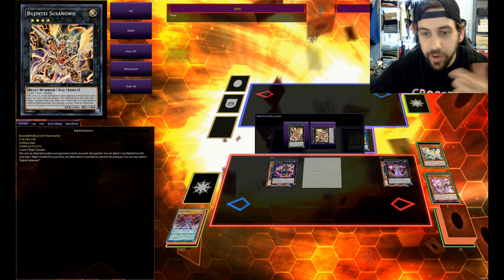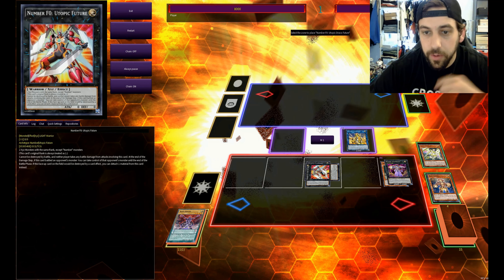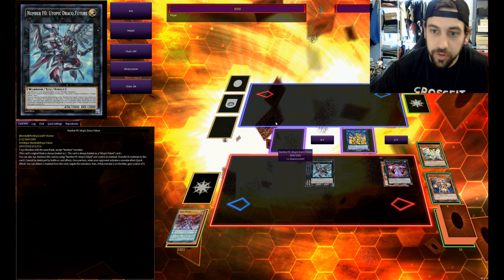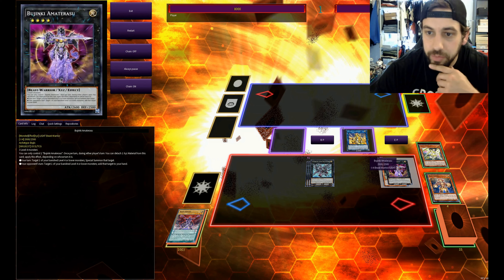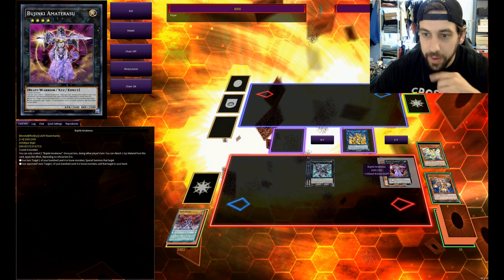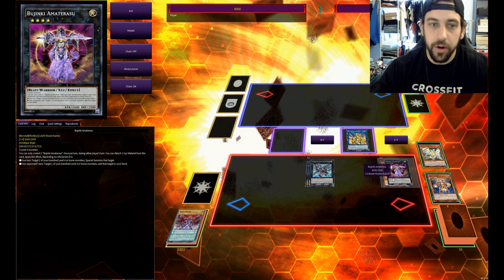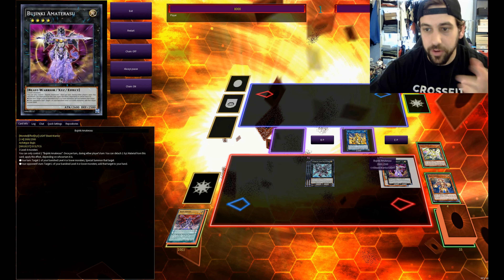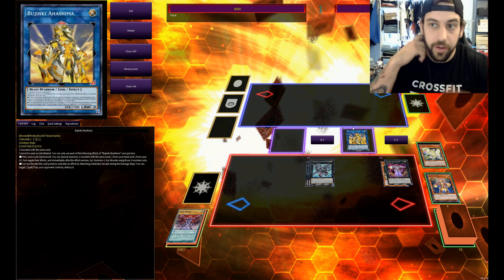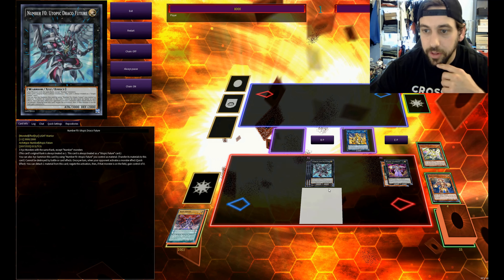We'll target the Susanoo so its effects get negated — it doesn't have material anyway — and then we'll overlay the magician and the Susanoo for the little F-Zero, and then the big F-Zero. Your end board off of a two-and-a-half card combo is going to be the Utopic Draco Future, which has the negate and steal effect, plus the Ahashima that will pop a monster when Amaterasu detaches material. On your opponent's turn, once they've performed an action you can chain to, you can use Amaterasu's effect to detach and return one of your banished Bujins to your hand. That's why we want to leave the Torifun in the banished zone — when your opponent activates something, you respond with Amaterasu, detach, get the Torifun back, pop the card they activated, and you still have the negate and steal on board.